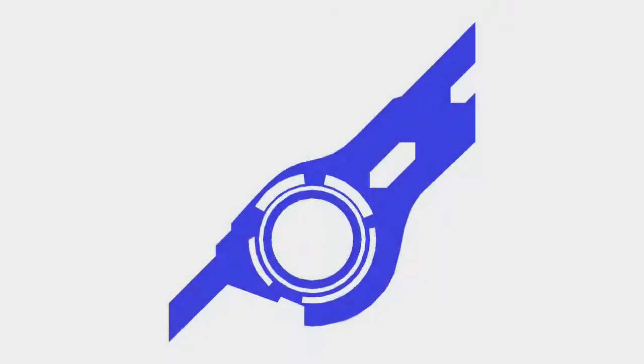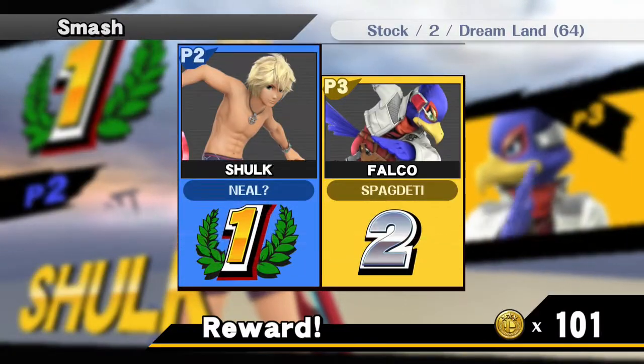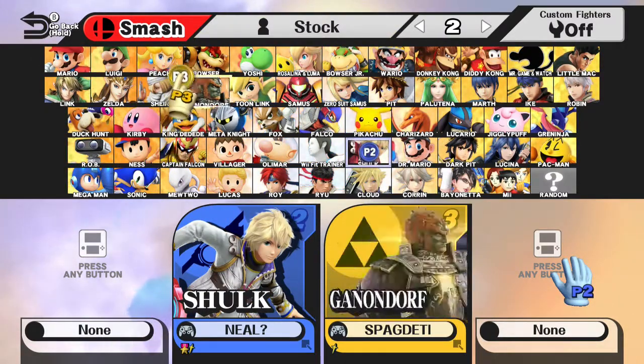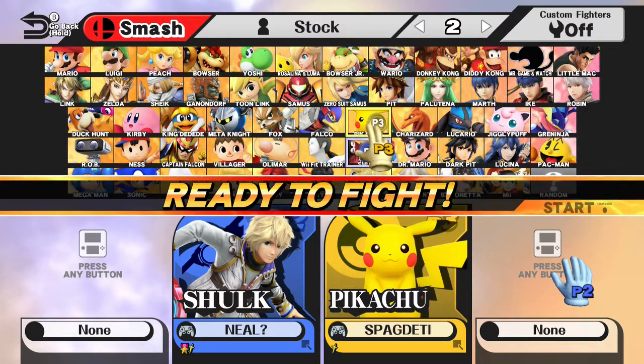Game one goes to Neil, quite commandingly. Yeah, he definitely had control basically the whole time. That was really, really good. He's switching characters. I know that Neil likes to go to Samus sometimes. I'm not sure about Spaghetti — I know he plays some Sheik. Oh, but Pikachu. He's got some Pikachu.